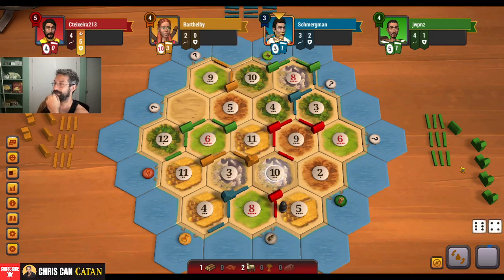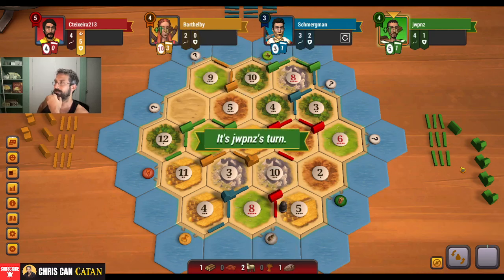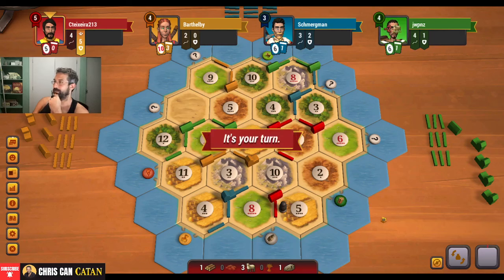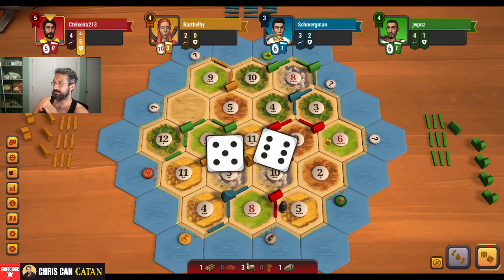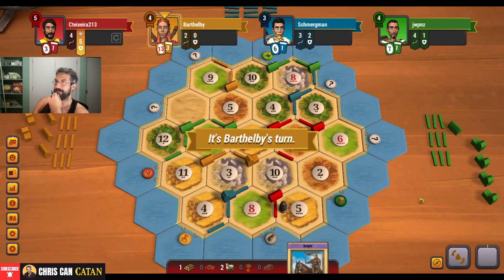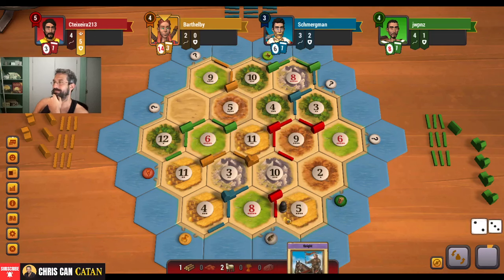I wonder if they have a second Monopoly — wouldn't that be something? So much ore. I mean, this is slow. Can you imagine a second Monopoly? We do get an 11 — that's not nothing. That's going to get us a card, which I will happily take here. At this point, we're basically almost guaranteed the army. Blocked. This is — they might have 9 points. Like, look out.